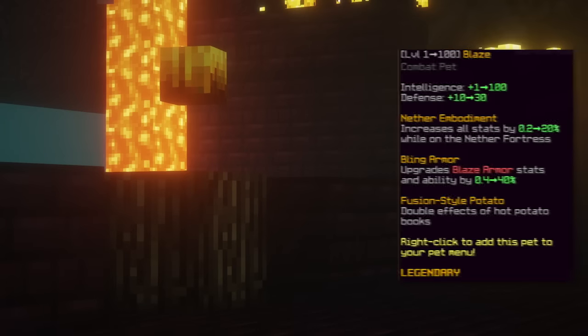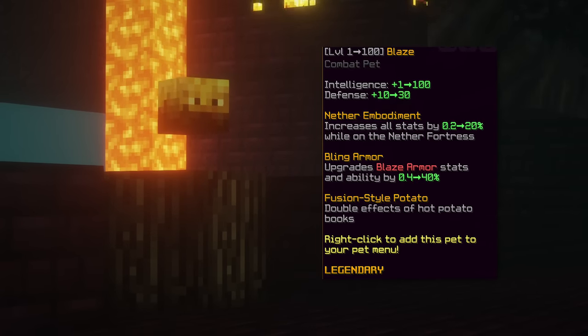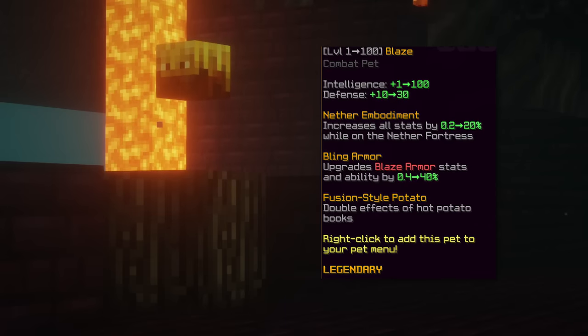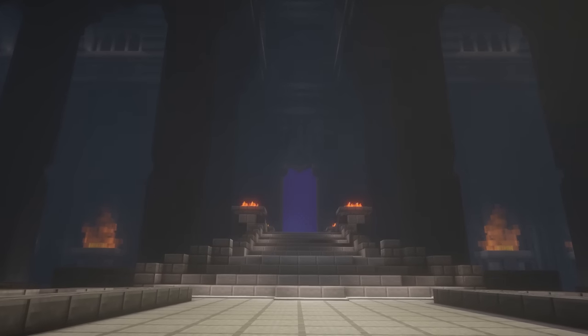The last pet is blaze. This pet gives intelligence and defense as base stats and has abilities to upgrade blaze armor stats up to 40 percent and double the effects of hot potato books. Overall this is the pet you need if you're going for frozen blaze armor.